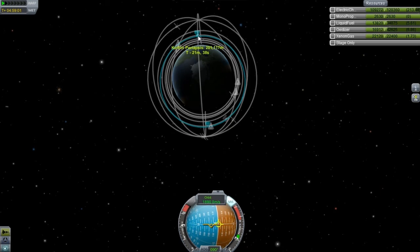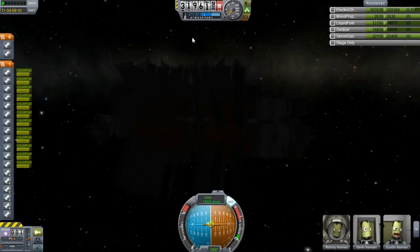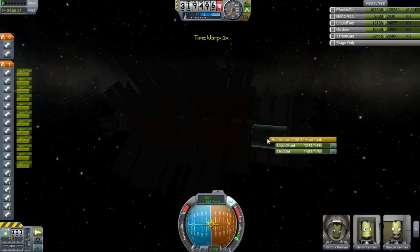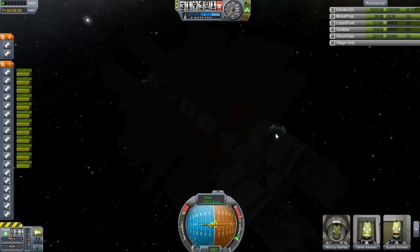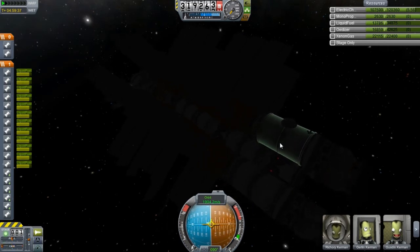Some of you might think this is a complete waste of fuel — whatever, I don't really care. I really wanted to test this thing out, and I'll cover a little bit more of the features for you guys just in case you haven't been keeping up with my episodes. So some of the features — we've got our two docking ports in the back. These two docking ports will be used, and one of them will have what I'm not going to call a space plane because it's not really a space plane.